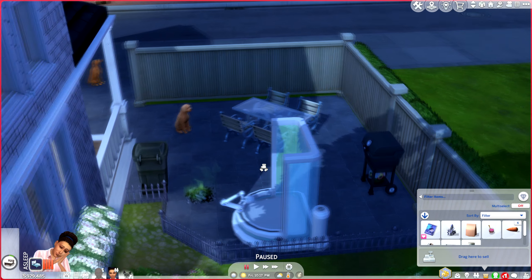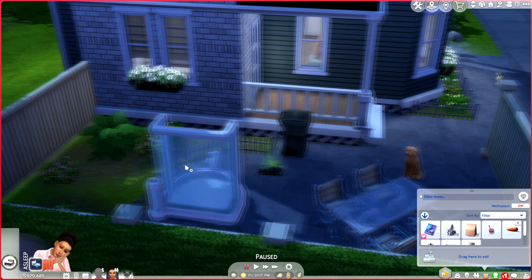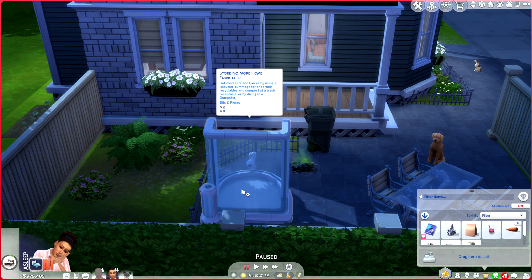Welcome to a Sims 4 tutorial on how to get eco upgrade parts. If you want to get the eco upgrade parts, all you need to do is get the store no more home fabricator from the build menu.